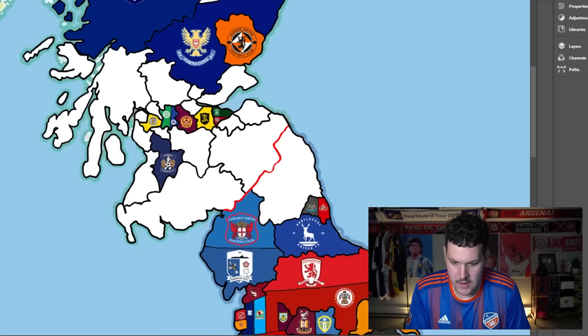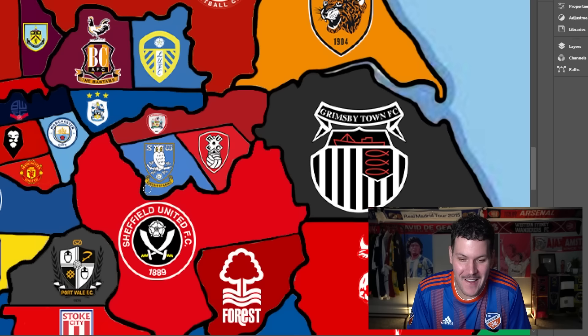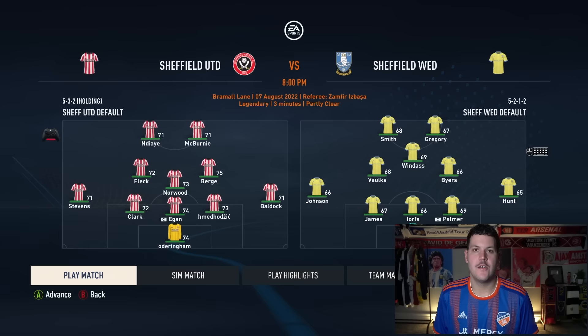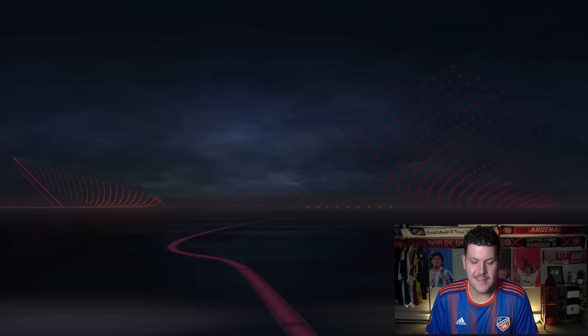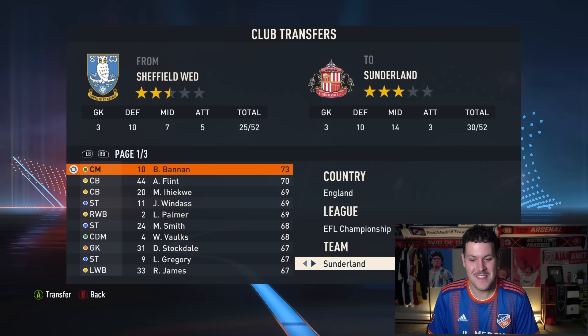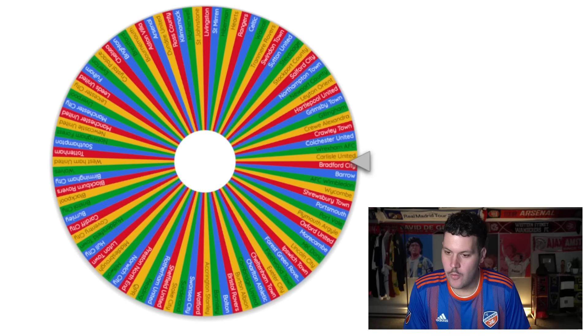Sheffield Wednesday are drawn heading south — right into Sheffield United territory. A Sheffield derby! United have been the most active team so far. It's a one-all draw, forcing a second leg at Hillsborough. Sheffield United win 3-1 and survive. Barry Bannan jumps across city lines to join Sheffield United — that's actually a big signing. Another area added to the Blades' growing empire.